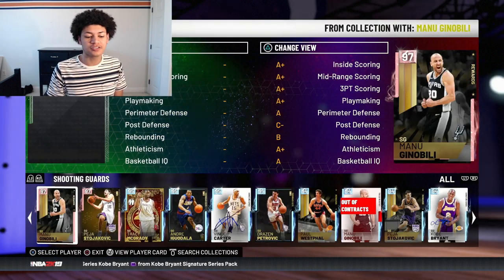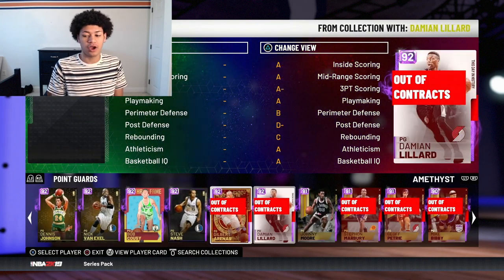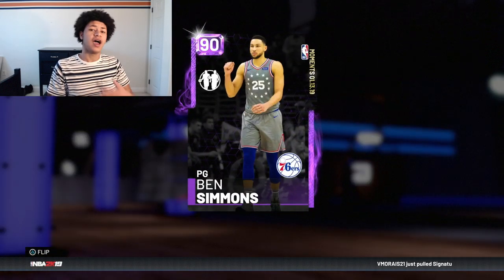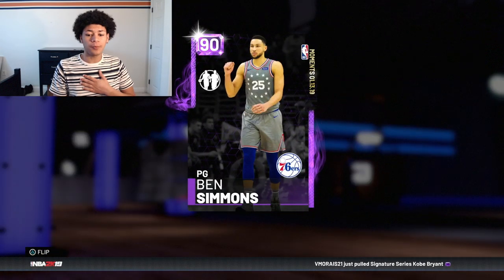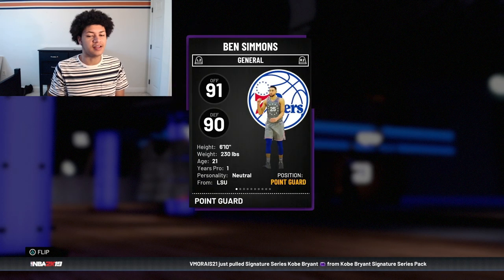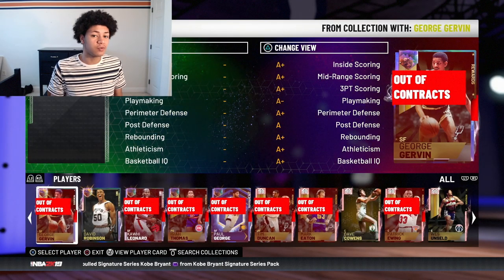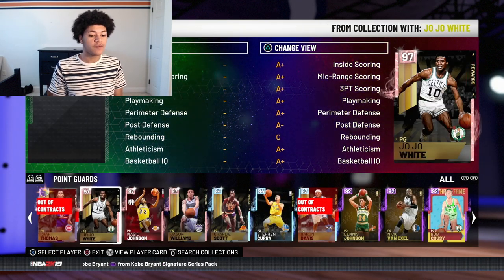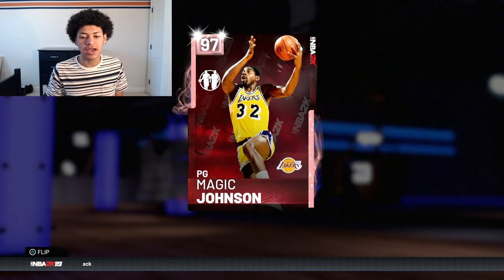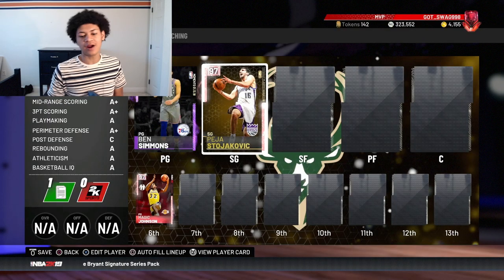First things first, at the point guard position we have the tallest point guard in NBA history — Ben Simmons in the form of an Amethyst. I don't have the MT for the Galaxy Opal, but this Ben Simmons is a moments card standing at 6'10". Off the bench at point guard we have the second tallest — a Pink Diamond Magic Johnson standing at 6'9".